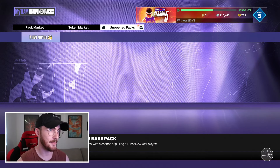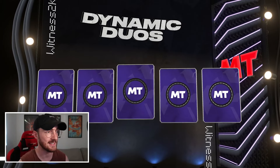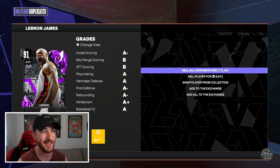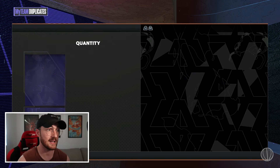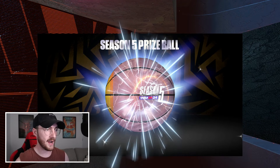What's this one going to be? It is a Dynamic Duo Deluxe Pack - these Season 5 prize balls are actually so awesome. We've got a guaranteed dynamic duo again and it is sellable, which is just honestly amazing. It's going to be a duplicate LeBron James so I can sell this for another seven thousand MT. Even though they're duplicates, they're making me a good amount of MT.